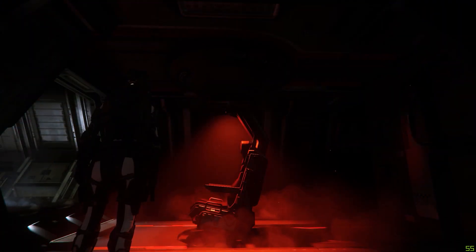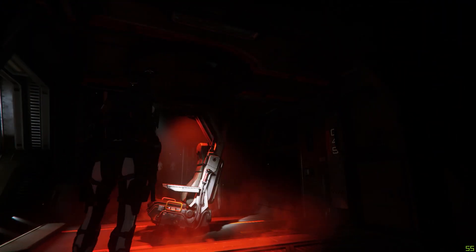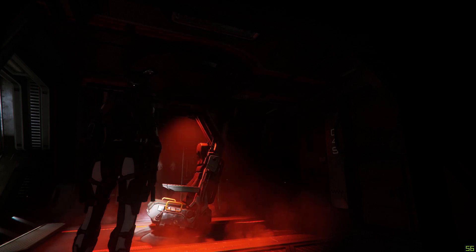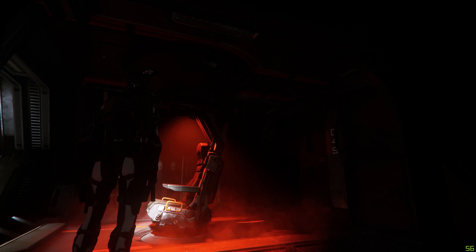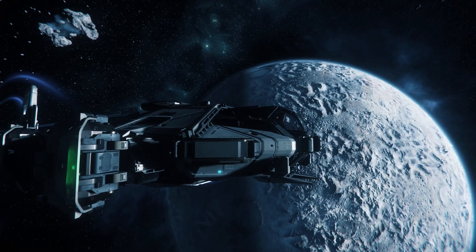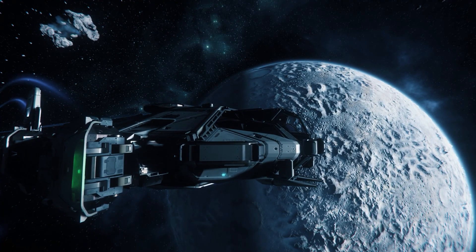The interior cabin is dominated by a radar operations chair that, for reasons unknown, is accented with horrific blood-red mood lighting when the main power is off. You can sit in it and play around with the controls, though it doesn't actually do anything right now.